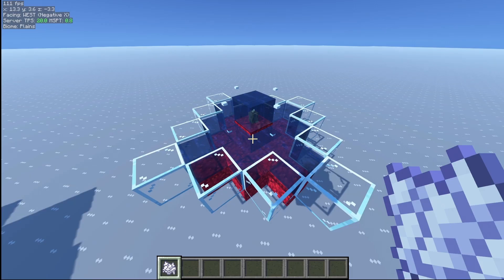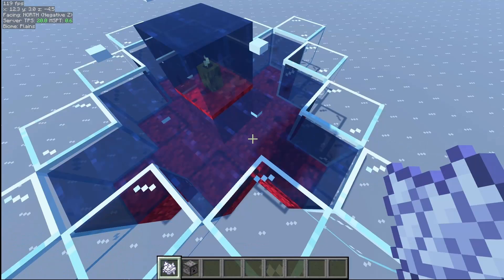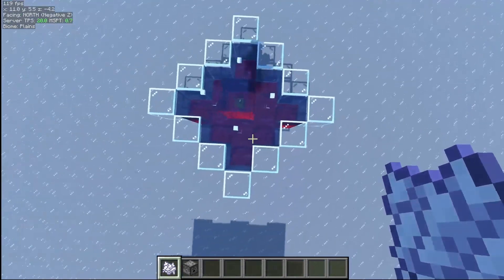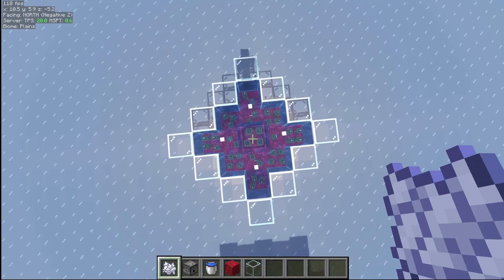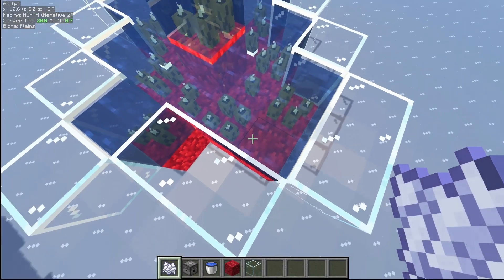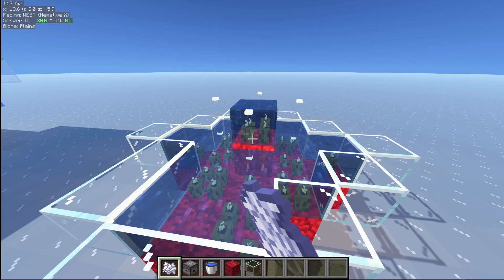So let's first talk about how sea pickles work. The spread can either happen on the same level as a sea pickle, but it can also happen one block below. The max distance for the spread is actually two blocks, making this shape. So if I use bone meal on the sea pickle or use a dispenser, you can see very clearly that other sea pickles have spawned on other blocks. But if I reach out one extra block, no matter how much bone meal I use, there's still not going to be any pickles that spawn.